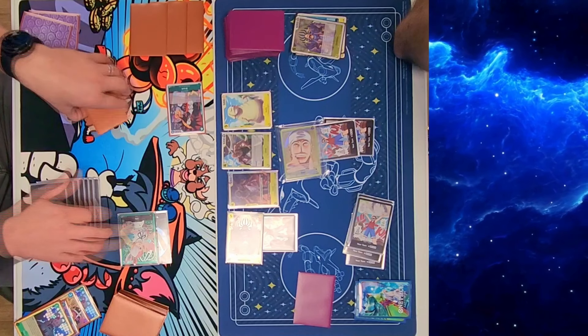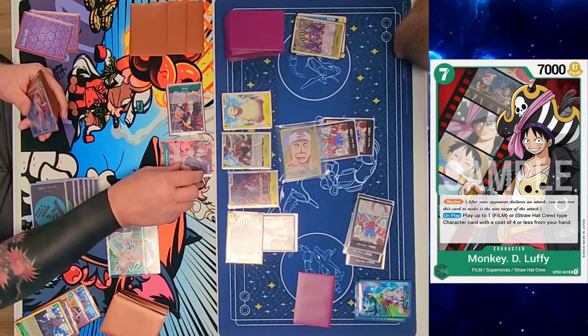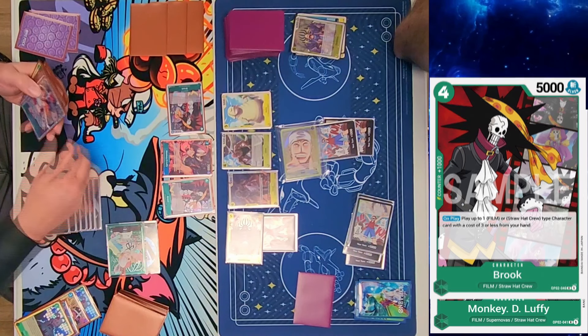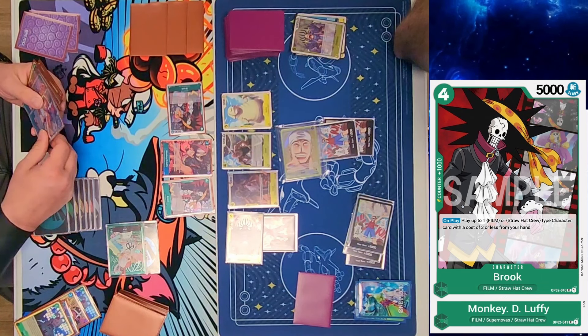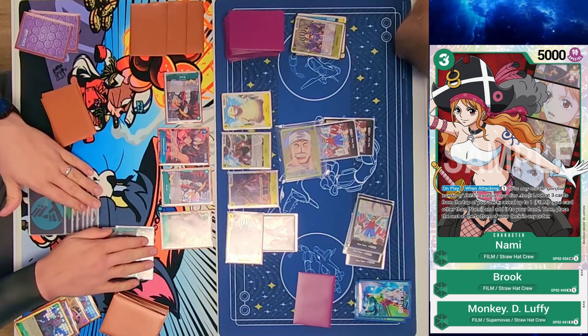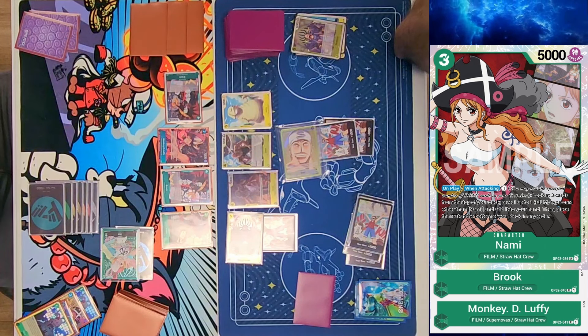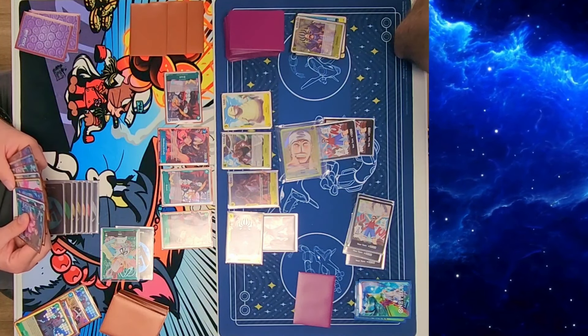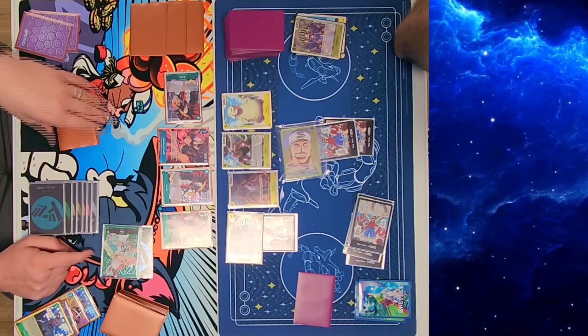He's got a pretty stacked hand. He rests seven dawn to play Monkey D. Luffy, which is a blocker. On Play, you can play up to one film or Straw Hat crew character with a cost of four or less from your hand. He plays Brook, and Brook's On Play says play up to one film or Straw Hat character for three or less cost — so he brings out Nami too. Basically he spent seven dawn and got 14 dawn value: four for Brook and three for Nami. Pretty insane — he built his board really fast with that chain.